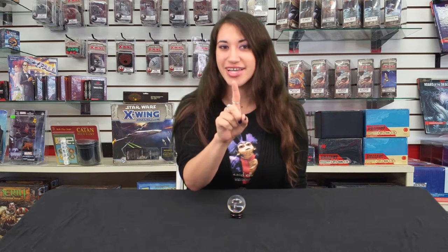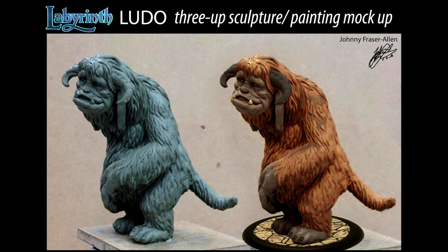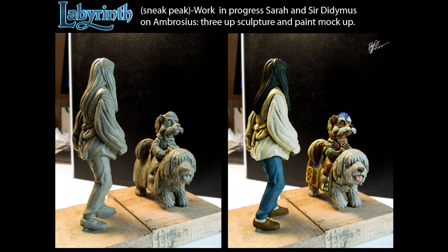The four playable characters are going to be Sarah, my personal favorite superhero, Hoggle — who's Sarah's friend — you've got Ludo the big friendly giant, and Sir Didymus riding Ambrosius, his awesome dog.